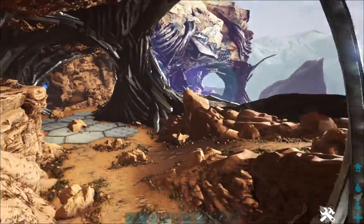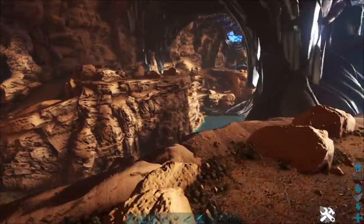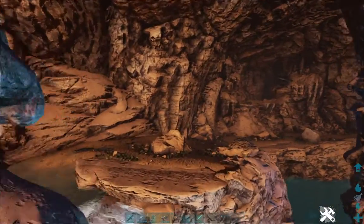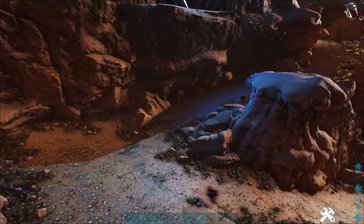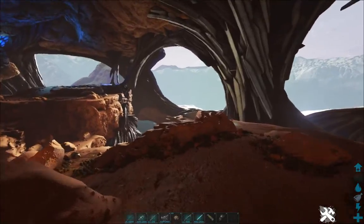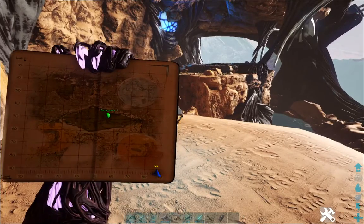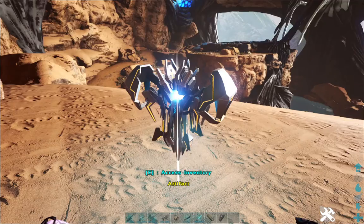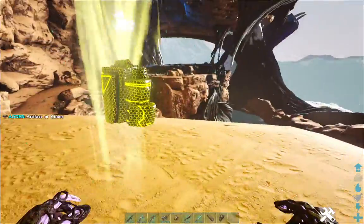Once you make your way down here, cross the water, keep following this little pathway up here — and this is where the artifact is, all the way up here. Artifact of Chaos.